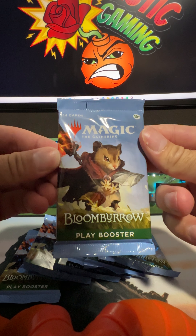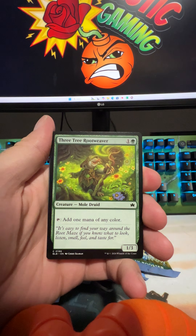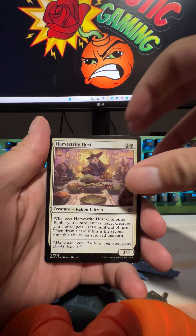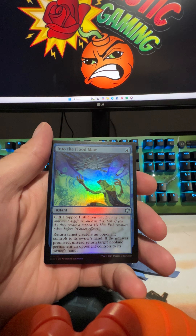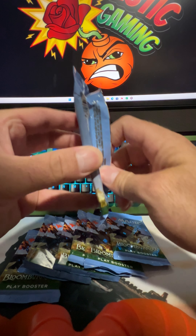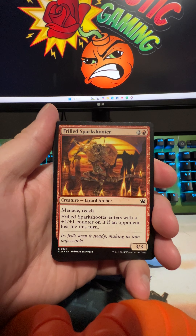There are our nine packs — let's crack open the first of the Bloomburrow packs and see what we can get. We've got some War Squeak, Dire Sight, and all the commons look like they're up front: the Mentor, Stocking the Pantry, the Stormcatch Mentor, the Harvest Sight Host, and the Mistbreath Elder. There's a land — we got a foil Into the Flood Mall, and there's your art card. The good cards are in the back so it doesn't spoil the rare or mythic when you open.